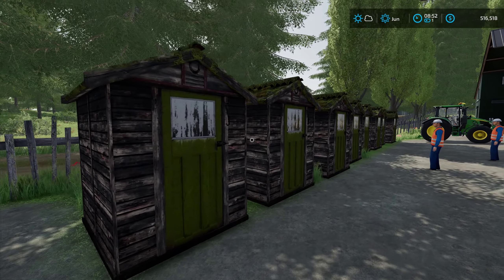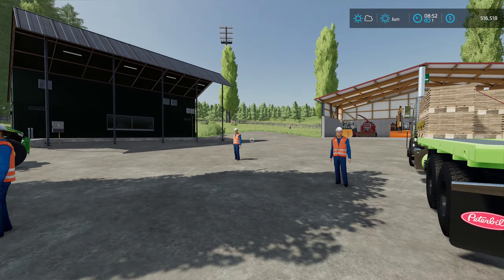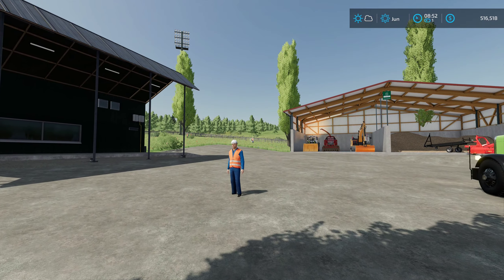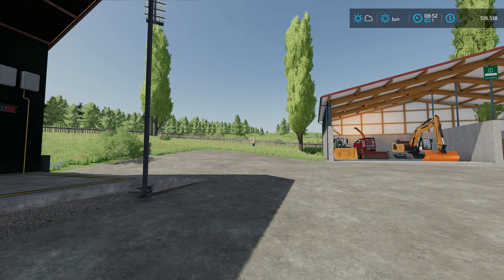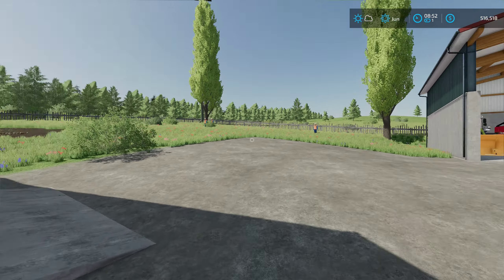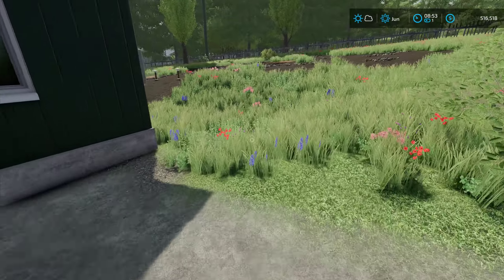Here we have all of our outhouses for all of our workmen — there's Mark over there somewhere, there he is, and Jeff and Carl over there.